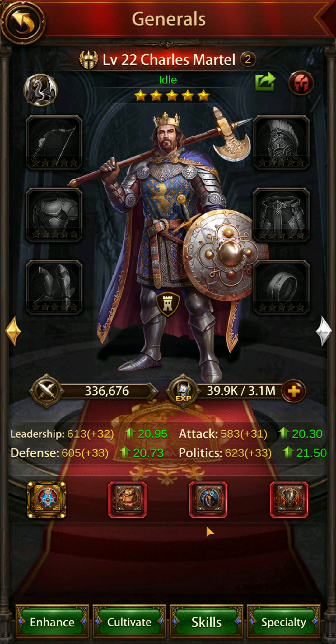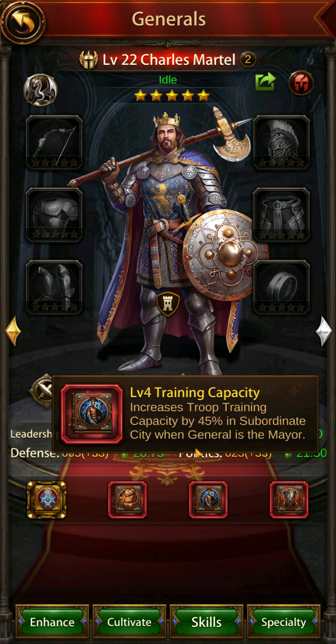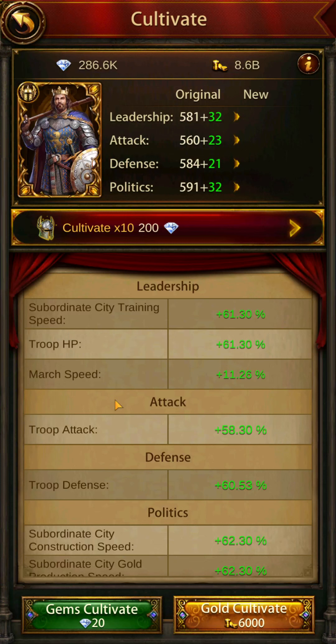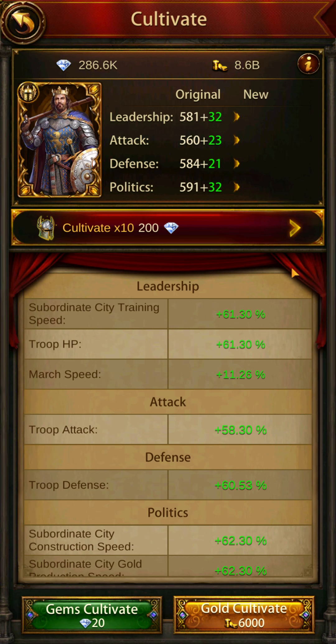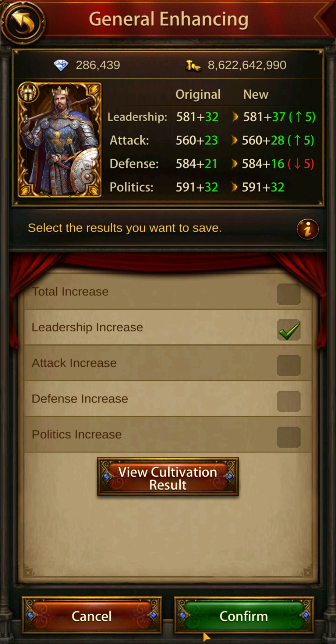Now if you just want to fully conscript your troops and not have the extra capacity, you can opt out completely and skip the training capacity skill book. The only one you really need is the training speed book — you don't need any of the others. What you want to do is cultivate him so that his leadership is at the maximum level possible. You can ignore the other two attributes since they don't do anything for this purpose. To expedite it, simply select leadership increase and gem-increase the first one, keep clicking until you get it to maximum.